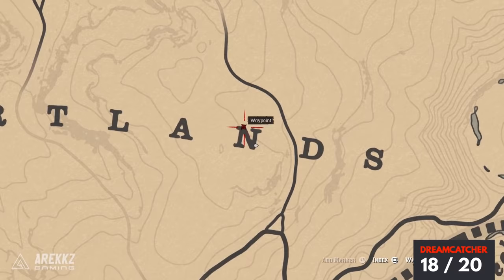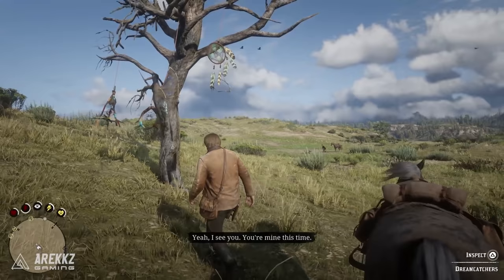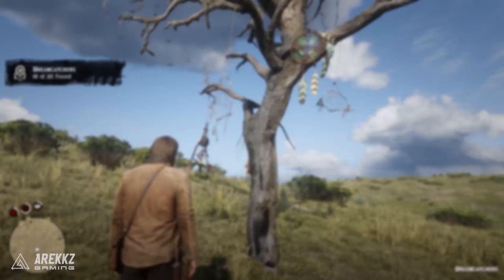Following on from there, place your waypoint on top of the N in the Heartlands sign — that is essentially where you want to be. Go here and again there is one of those standalone dead-looking trees, pretty easy to see amongst the open barren landscape.